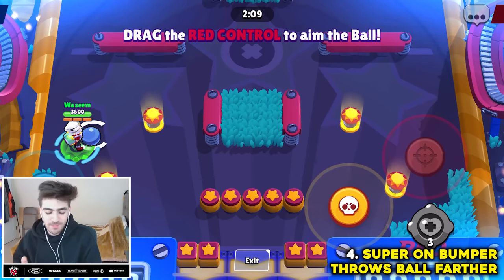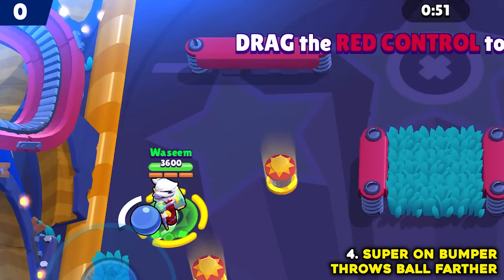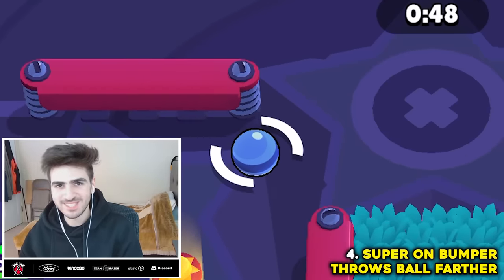If you use super on a bumper tile, the ball will go further. Here is where the ball would land with a normal shot. But now with the super shot, does it go farther? That was pretty much the same. Myth busted.